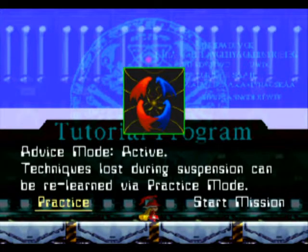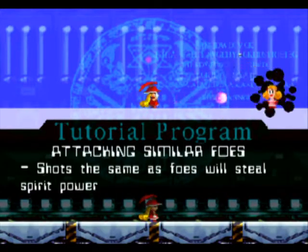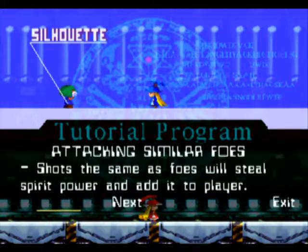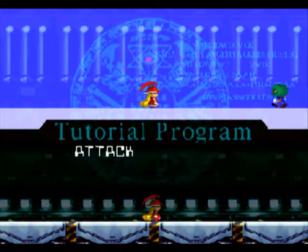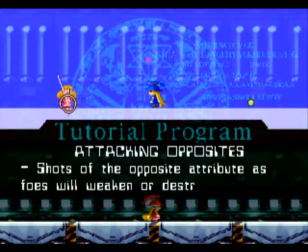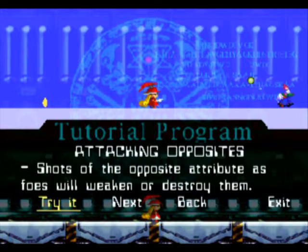I'll just go through the little tutorial thing here to show off all her moves and everything. We're controlling the bottom one there — the top one's just demonstrating. This one right here is showing the basic mechanic of the game. Enemies come in two different types: either silhouette or mirage.